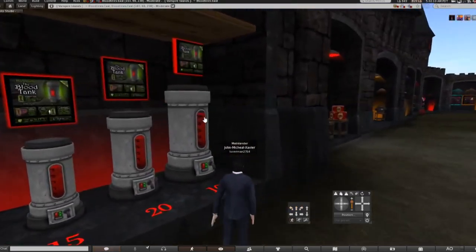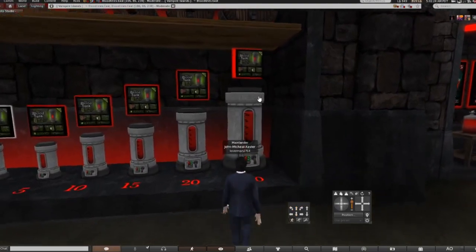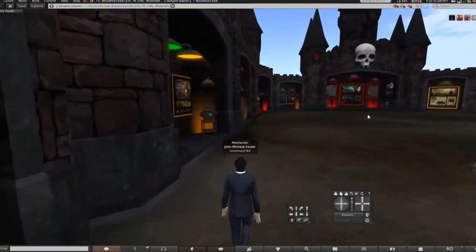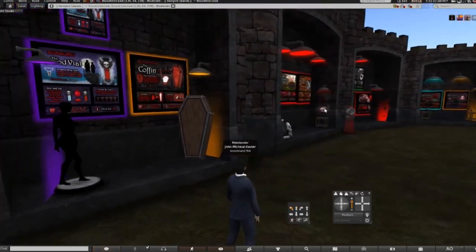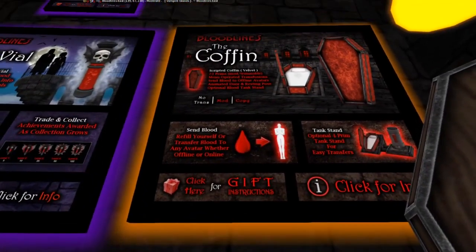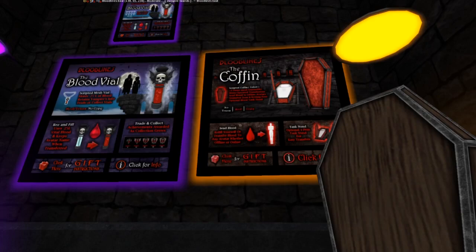I recommend just getting the 5-liter. Let me see how much the 100-liter is — holy cow, that's expensive. You do have to fill it each and every time that you use it. When there's no blood left you have to refill it, whether by people or by the blood tank. You also have the coffin, which refills yourself or transfers blood to any avatar, whether offline or online.